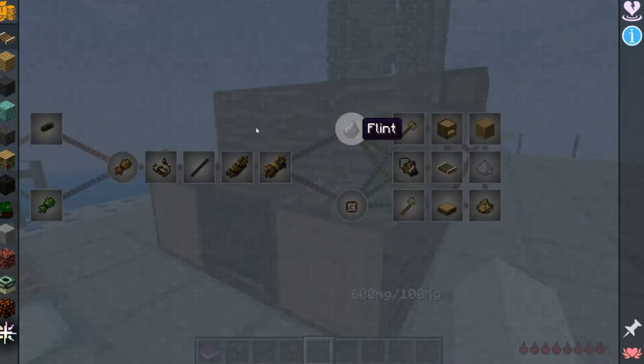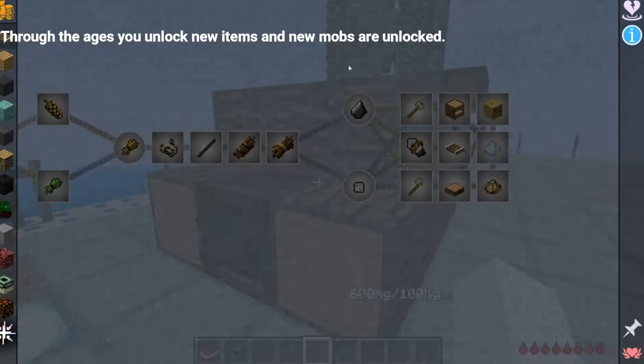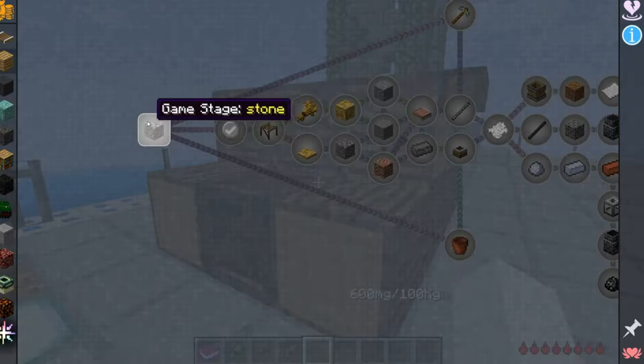What's an age, you say? Well, this is where you first start off. It has everything you need. After completing all of these quests, you can go to Chapter 2. Every chapter has its own stage.